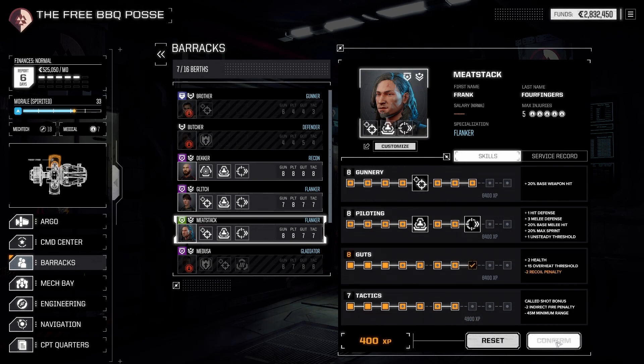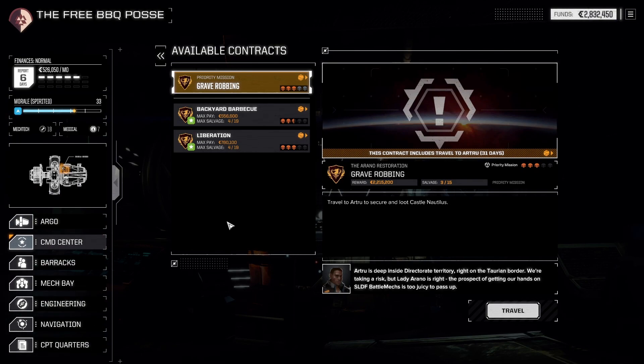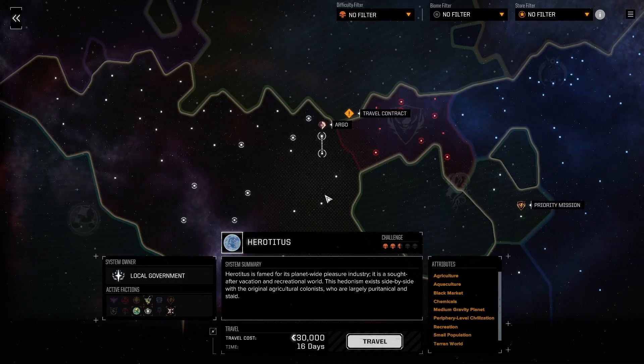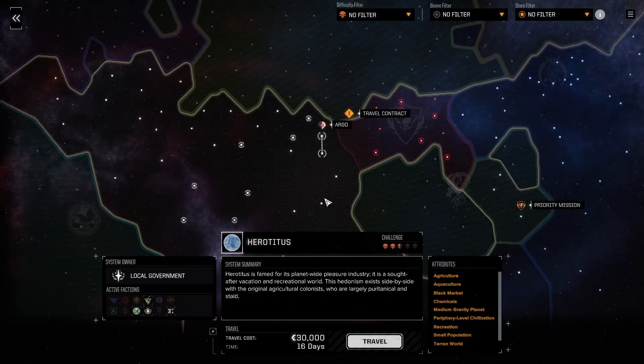Let's check our team. Meat Snack got a little better — picking up some Guts. Racer can pick up a little more Piloting. There's nothing left here to take on in the Lyrton sector. Now that we have the Stalker I think we're pretty close to grave-robbing difficulty, but I want one more good test first. We'll head over to Hero Titus and see what kind of trouble we can get into there. Thanks for tuning in — if you liked what you saw, leave a like and a comment. If you haven't subscribed, please feel free to do so. Be good to yourself, be good to others — we'll talk soon, bye!